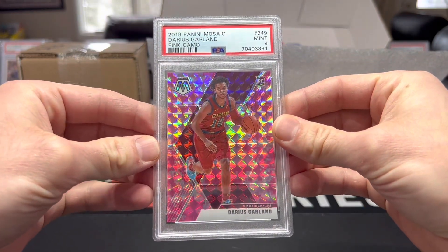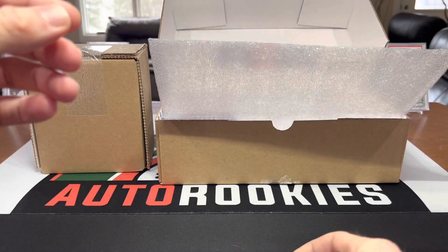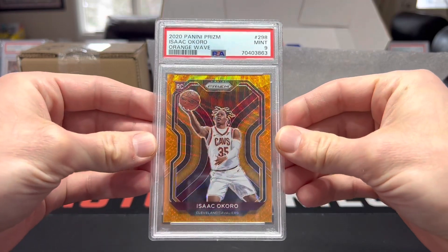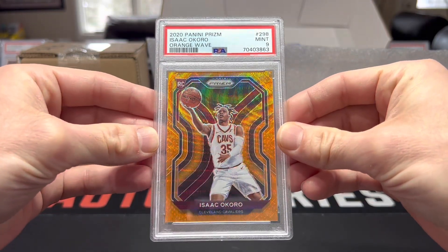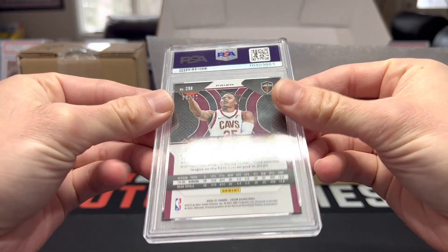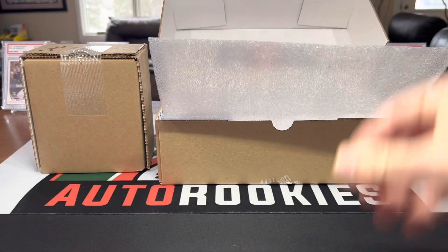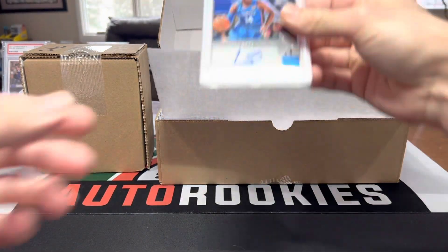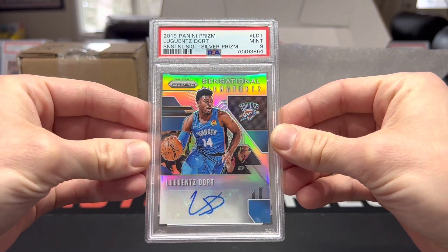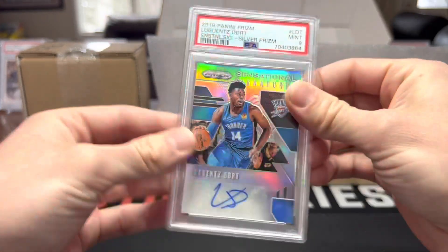Garland Mosaic pink camo, nine on that one. Isaac Okoro orange wave, that's sick, that one is numbered 58 of 60, got a nine. I got Dort silver prism Sensational Signatures from his rookie season, that one got a nine.